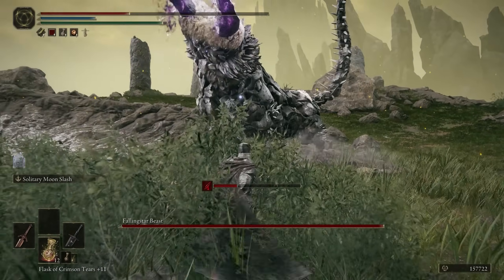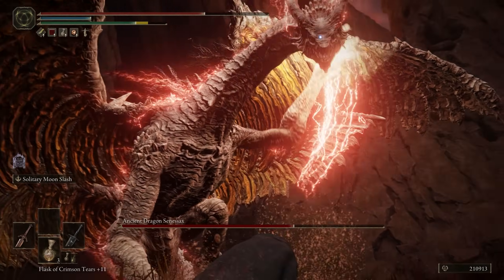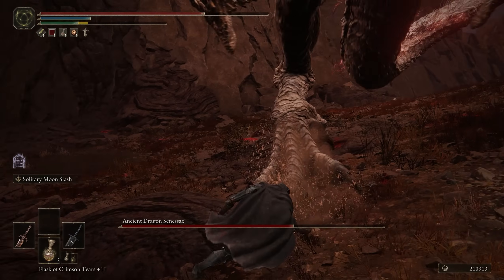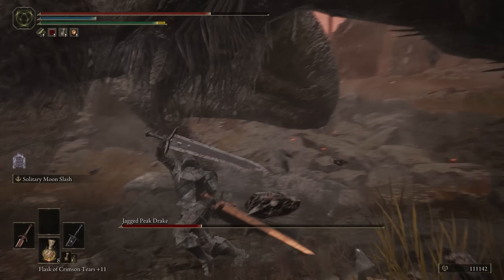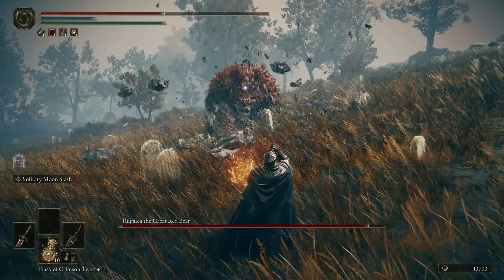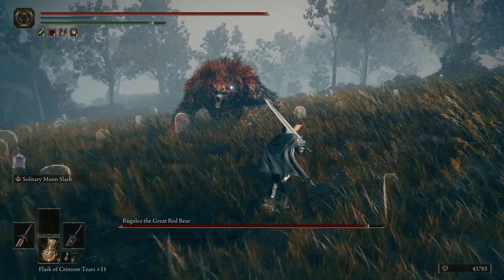Rule number one: it must be a new boss type to the DLC. Senesacs, Demihuman Queen Moriga, the Tree Sentinels, the Falling Star Beast, and the Jagged Peak Drakes are all too similar to base game bosses to truly count. Rule number two: similar boss types will be joined together to count as one entry, such as all the Death Knights, the Black Knights, the Red Bears, and so on.